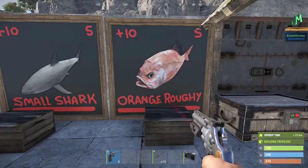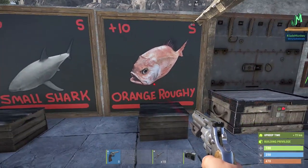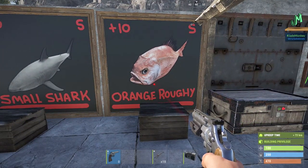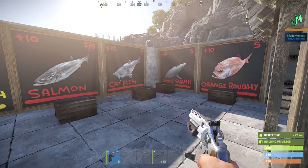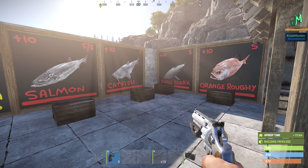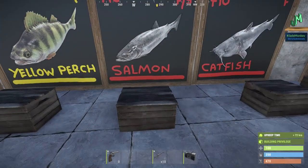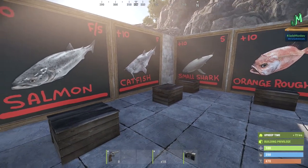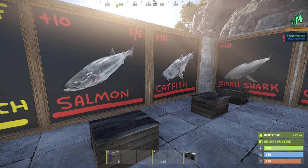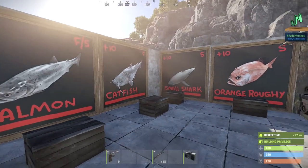We also have the small shark — plus-10 bait, found only in deep sea water — and the orange roughy. The small shark is the only one we haven't confirmed on console edition because it requires going deep ocean. When fishing villages come in, you'll cash red-tier fish in at the vending machine for more consistent scrap. Without fishing villages, you just gut them.